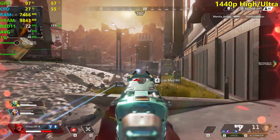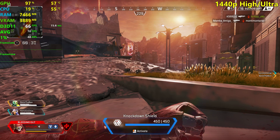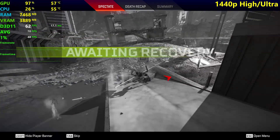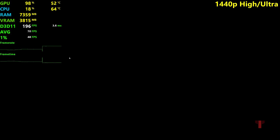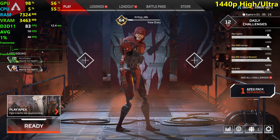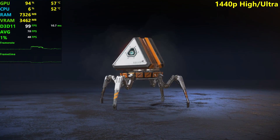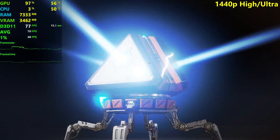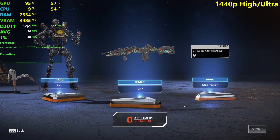That's it for the Apex Legends GTX 1660 Ti video. 70 fps average and 48 fps 1% lows at 1440p high settings — not too bad, but 48 fps 1% lows is not what you want in a competitive shooter. If you enjoyed the video please leave a like and subscribe, and I'll see you in the next one — love you all, bye!